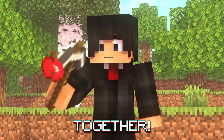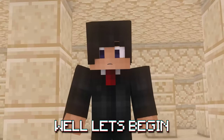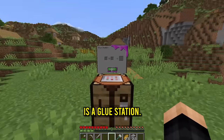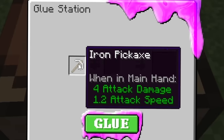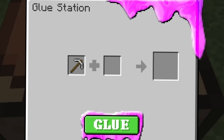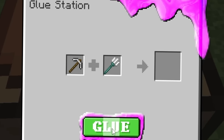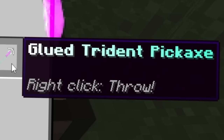Today we can take any items and glue them together. But what happens if I glue a stack of items with another stack of items? Let's begin by gluing our first two items. This right here is a glue station. For our first combination, we're going to do one iron pickaxe and a trident. Let's click glue — and there it is! We get a glued trident pickaxe.